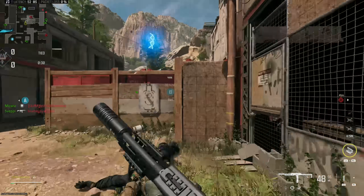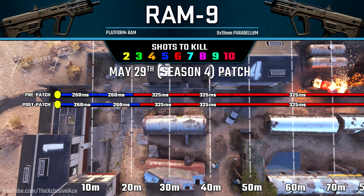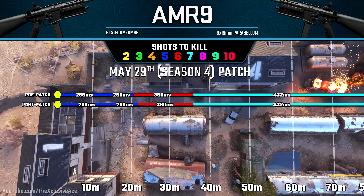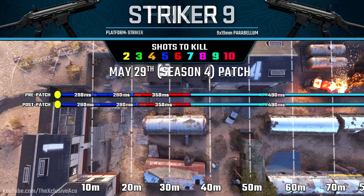Next, a bunch of range buffs to SMGs — most of these are quite minor. The Ram 9 saw a slight improvement to the first two damage ranges. The AMR 9 shows the exact same trend — slight improvement to the first two ranges. The HRM 9 is the same story, very slight improvement. The Striker 9 also had its first two damage ranges slightly improved, though the third range wasn't touched.